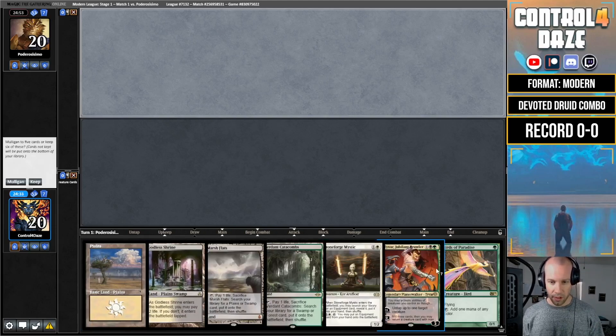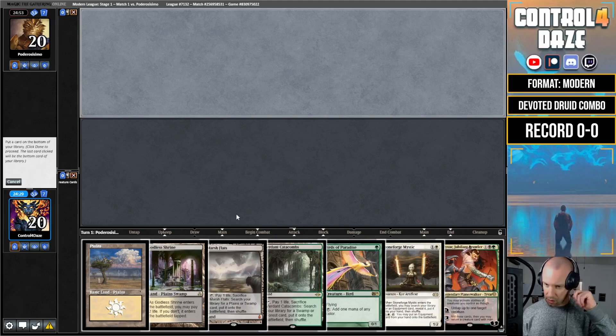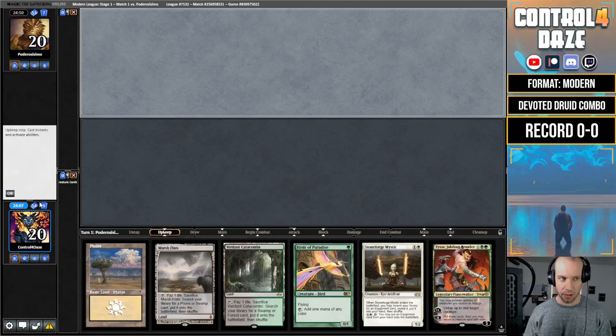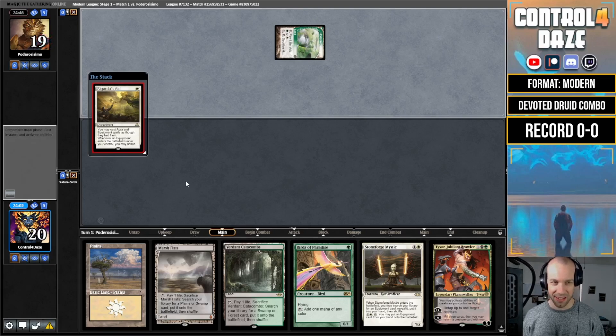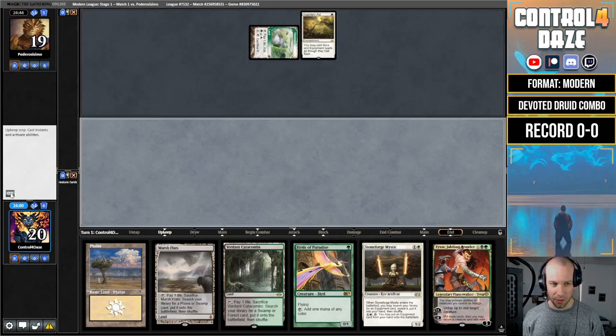I think the six-card hand is a keep. We've got a potential Stoneforge plan — we can just go value, get a Cauldron, and start beating down. I think we definitely want this Catacombs; maybe get rid of the Godless Shrine. Turn one horizon land — no, this is playing against Hammer. I would imagine this deck's Hammer matchup probably isn't terrible. We drew another land, which we didn't want, so we're just going to fetch a basic Forest.